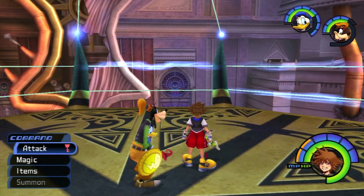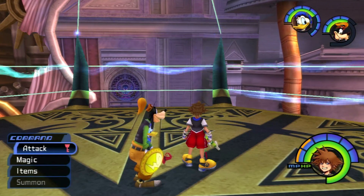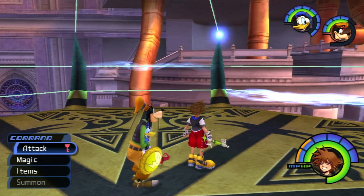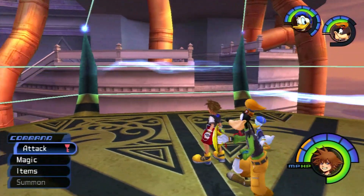We're doing this long platform section here, and it just stops in the middle because the game decides you need to fight more heartless — it spawns some wizards. After that's done, you just touch that crystal and you'll be able to continue further.